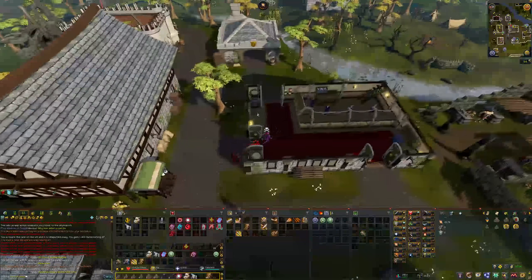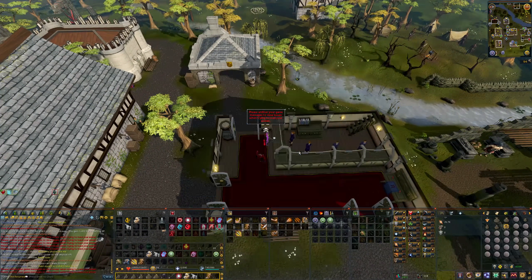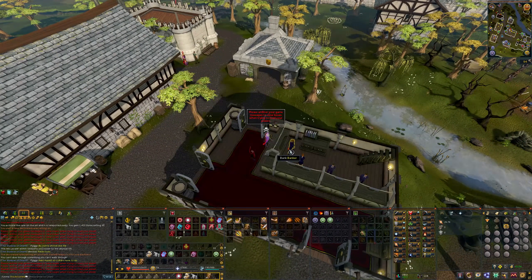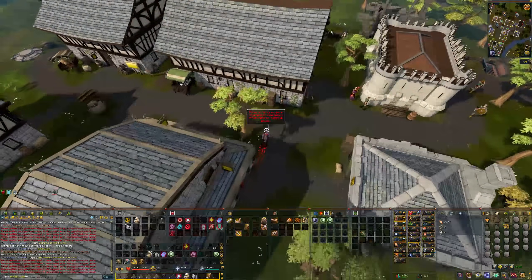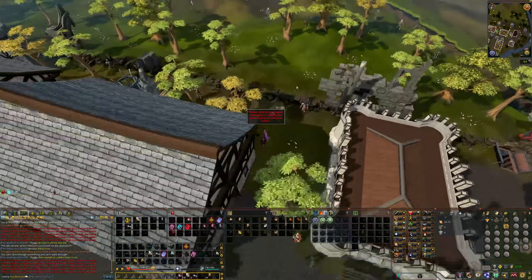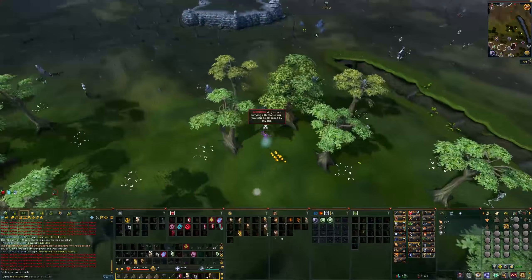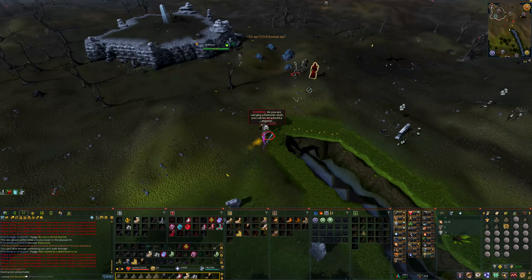That's all you really need to know about Abyss Runecrafting. There are a couple of additional things: surging across the Wilderness Ditch, which is quite important, and barging on those Skeletons. These can really reduce your run times and boost your experience per hour. Also use a Mobile perk to reduce the cooldown on mobility abilities like Surge and Bladed Dive.